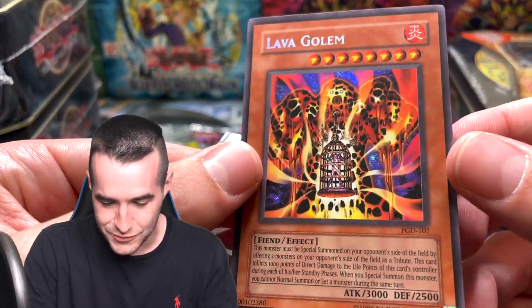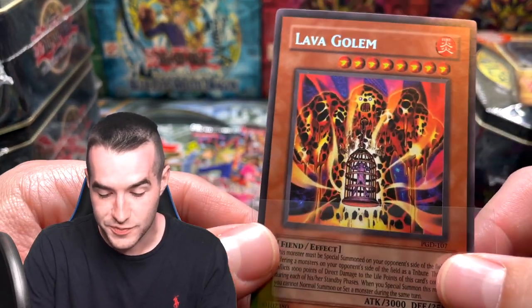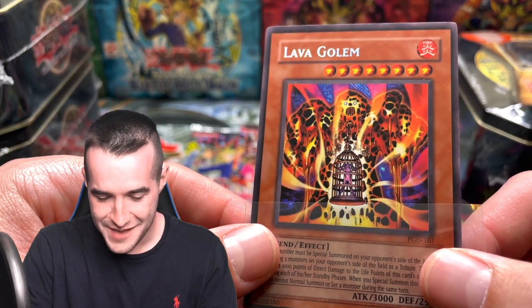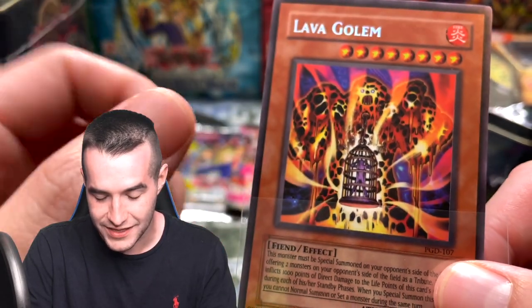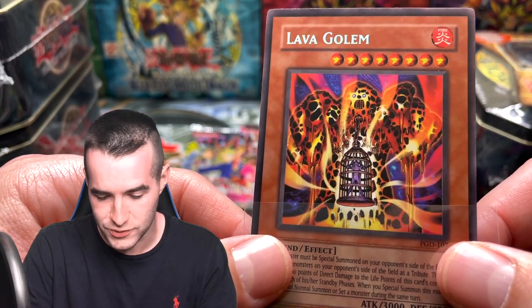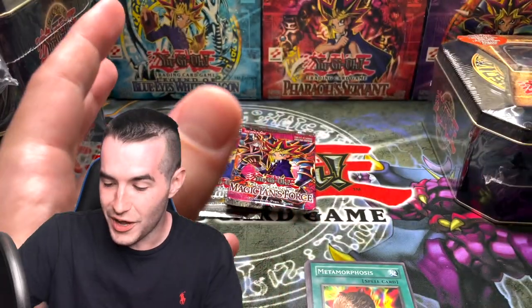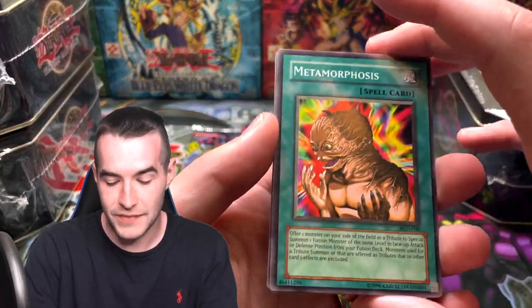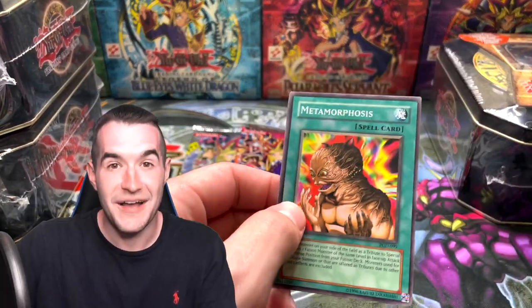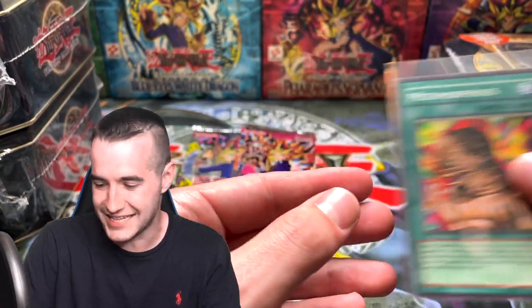This is a Secret Rare — if you guys don't know, it's really hard to tell. Secret Rare Lava Golem. I have never pulled this before, and this just brings back horrible memories from Duel Links, but look at it — oh my goodness. He's got the little guy trapped in there. The Lava Golem is just really scary and I'm sure they're burning up in there. Wow, a Secret Rare pull! And then the best common in the set — like a $10 common. Pharaonic Guardian, who would have thought it would be one of the best sets today?